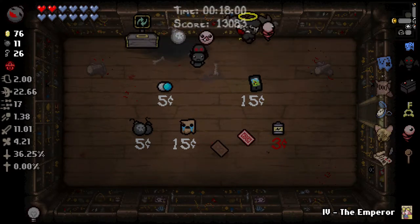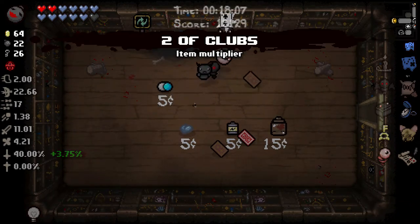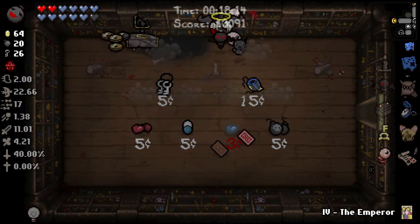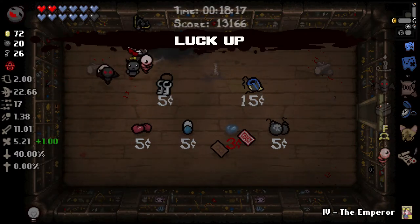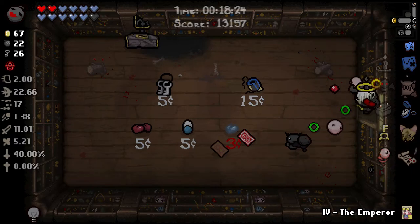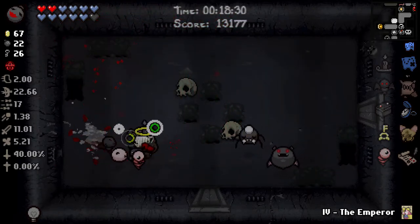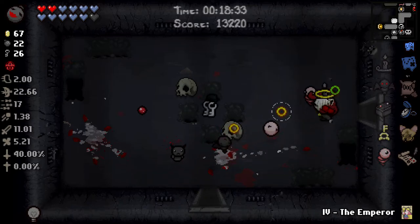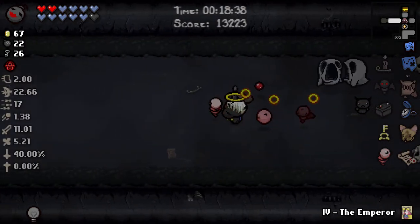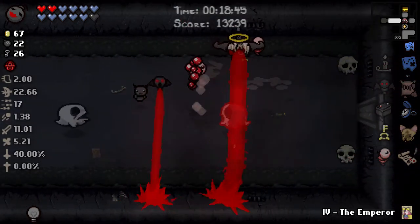Boss rush is off the table now. If we want the item we have to do it, but even if we use the Emperor card we can't go get our Item Room because we won't be able to get back out of the Mom fight. I'm going to go look for the Item Room now.